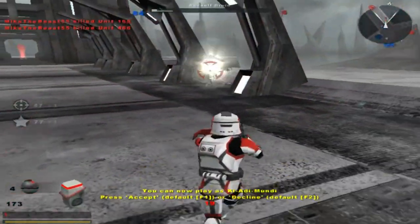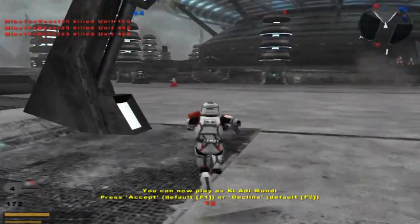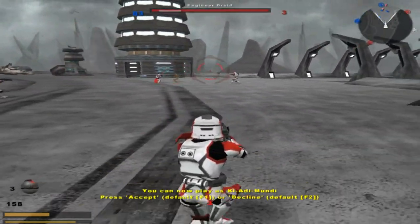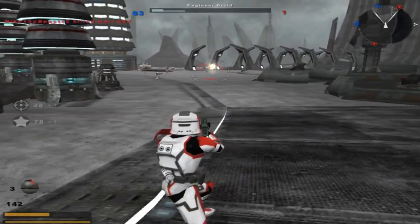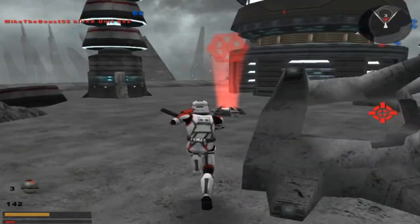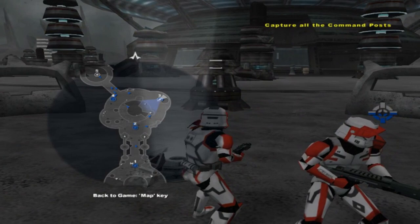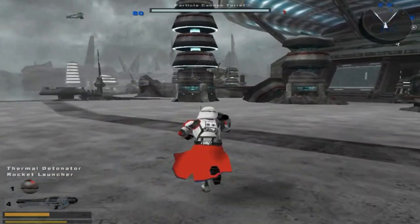That was pretty good, actually. Here we go — let's go take this command post now. Hostile reinforcements are being depleted. The Republic is in control of a command post. Hostile reinforcements are being depleted.